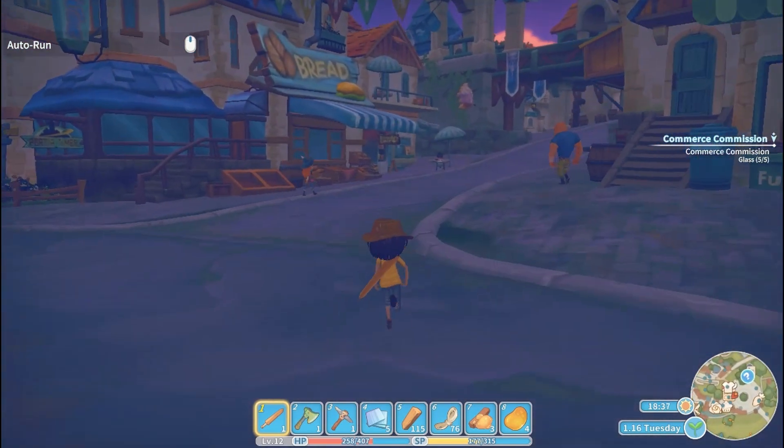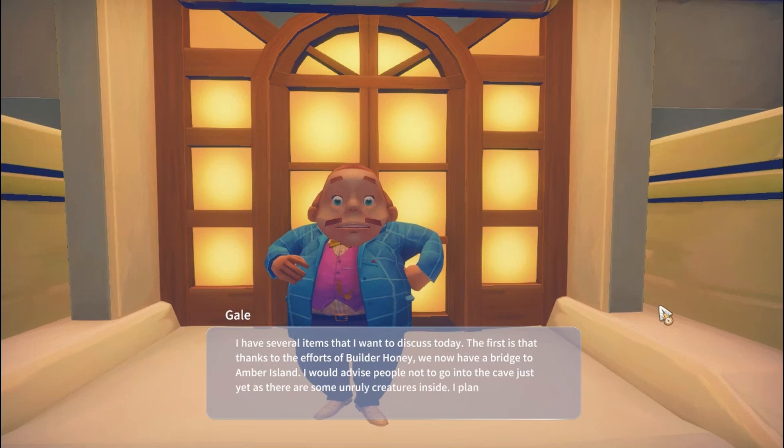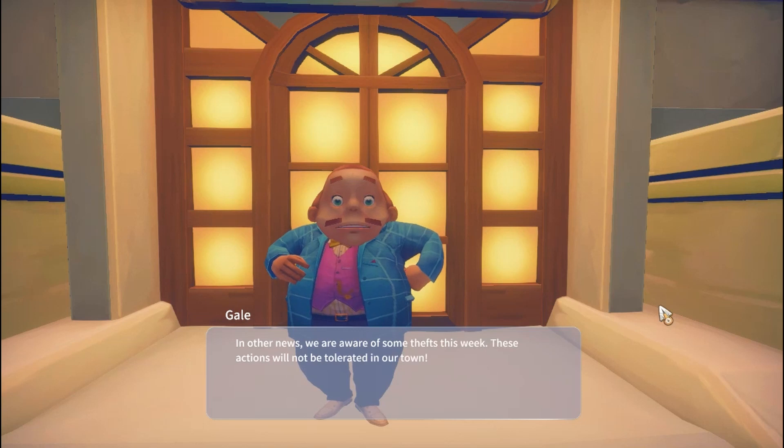Looks like everybody else is headed that way. Good evening, ladies and gentlemen. First let me talk and then we can all have pumpkin pie! I have several items I want to discuss today. The first is that thanks to the efforts of our builder, we now have a bridge to Amber Island. I would advise people not to go into the cave just yet, as there are some unruly creatures inside. I plan on opening up the cave as a tourist attraction eventually. In other news, we are aware of some theft this week — these actions will not be tolerated. Wow, that's not good.